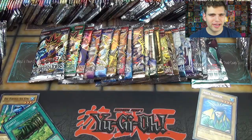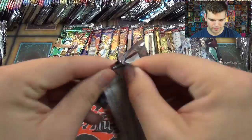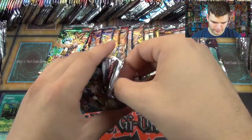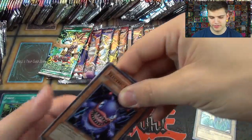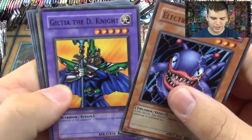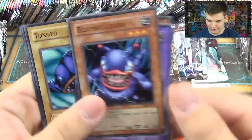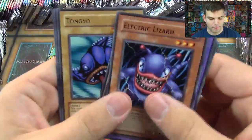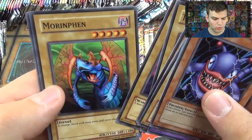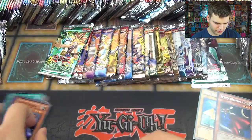Now opening Metal Raiders. Out of 20 packs, we're trying to pull at least five foil cards — that's our goal. We got Electrical Lizard, Guilty of the D-Knight, Ancient Lizard Warrior, Insect Soldiers of the Sky, White Magical Hat, Tungyo, Kojikaki, Morfin, and Trent. Sorry if I mispronounce any names.